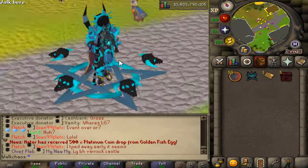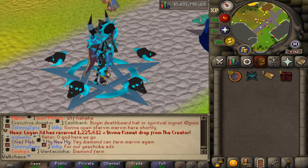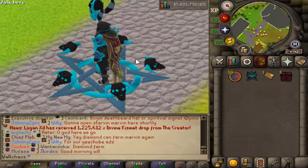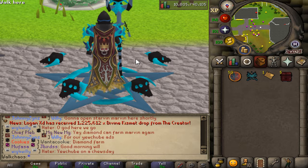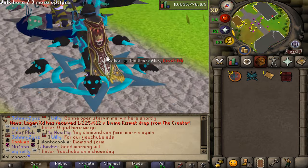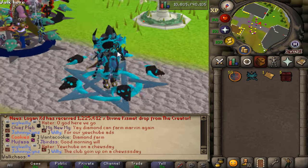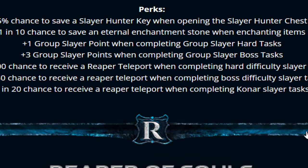You need to go out and farm to get yourself the recipe, then use that on the Slayer Cape I to make this brand new cape. Stats: 55,000 attack bonus in all styles, 55 strength bonus in all styles, 175% triumvirate bonus, 50% drop rate bonus, and 1 in 5 chance for 3x damage — absolutely insane. So every 5 hits you're tripling your damage. On top of that, this cape brings perks: 5% chance to save a Slayer Hunter key when opening the Slayer Hunter chest, and 1 in 10 chance to save an eternal enchantment stone when enchanting items.